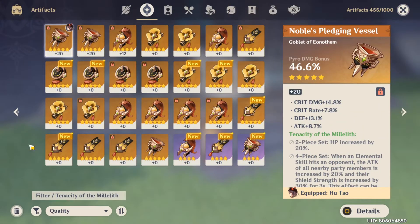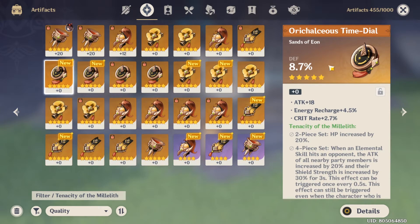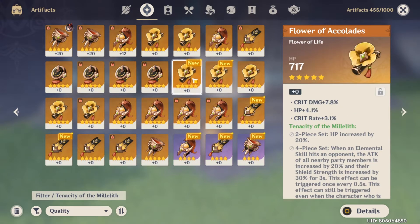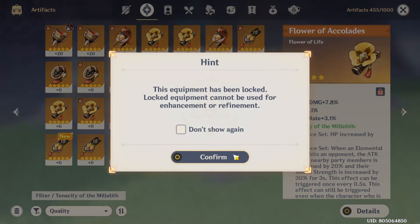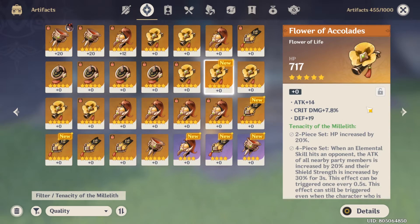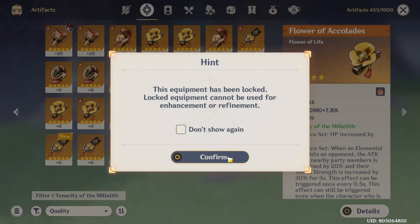Now let me check what I'm getting from today's run. First we will check the Tenacity pieces. A Sands with Defense and Crit Rate, ER, and ATK — I don't think I will use this one, so let's move on. ER with Crit Rate, Crit Damage, and EM — now this is interesting, I will have to save this one for sure. How about these 2 flowers? The first one: Crit Damage, HP%, and Crit Rate — seems like my luck with the Tenacity is very good. The next one: Crit Damage, ATK, and Flat Defense — I may have to check the full substats later.